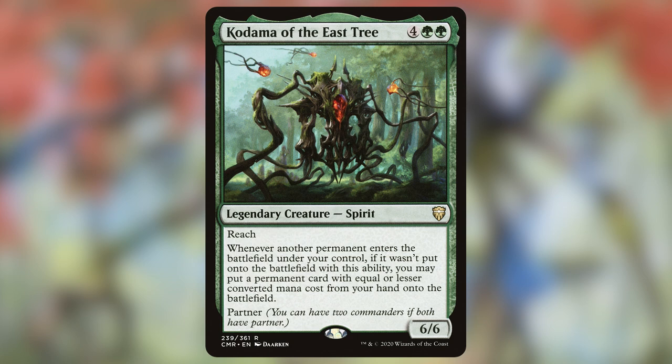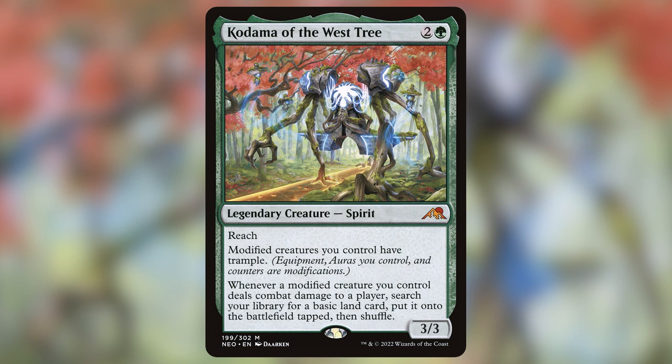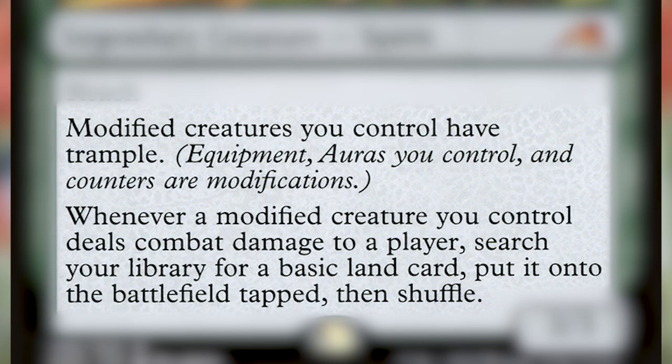If you look at all of the mono green commanders — and I have — there are only a handful that I really love and feel like you can build a versatile deck with. Then, two years after East Kodama, we get the final iteration of the cycle: West Kodama. Kodama of the West Tree costs three mana with only one green pip, is a 3/3, and has two amazing effects: it gives modified creatures trample, and whenever a modified creature deals combat damage to a player, you tutor a basic land onto the battlefield tapped. What a commander.